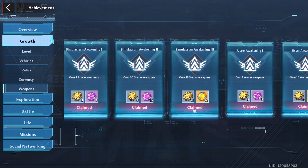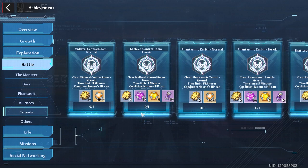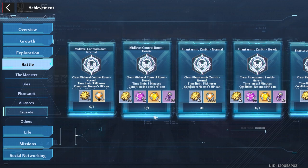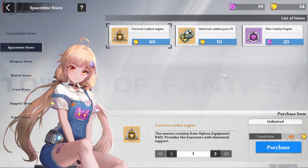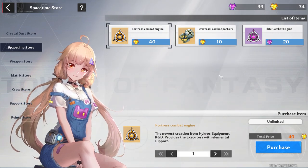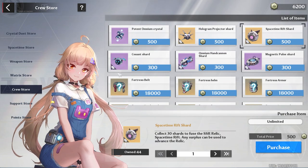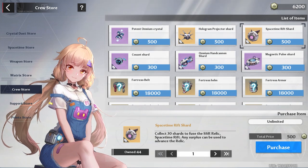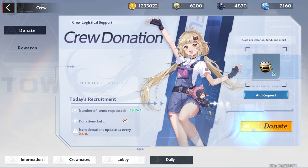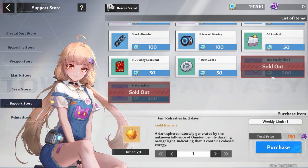The achievements that gave me fragments were: owning 10 six-star weapons, owning 15 three-star weapons, and owning 20 weapons — that's 30 fragments right there. You might also get fragments from other achievements, but you'll need a pretty strong team. Personally, I'm just going to wait since I'll get there soon. You can also pick up a blue one in the Meoria City crew store. For crew points, I recommend only getting relic shards — the relics I recommend are Space-Time Rift up to level three or Omnium Shield. You get crew points from daily donations or knocking out your four weekly missions.